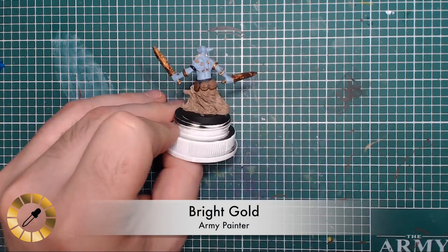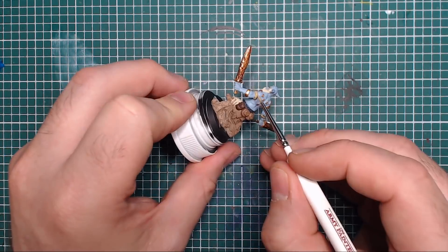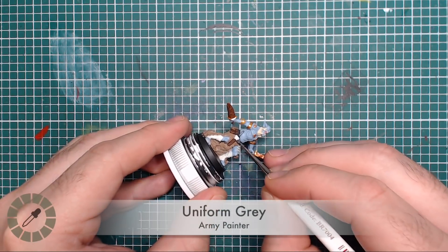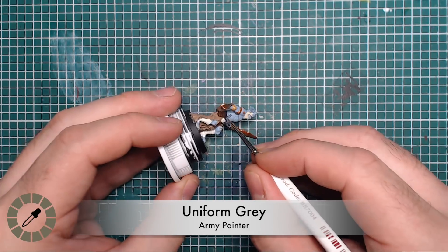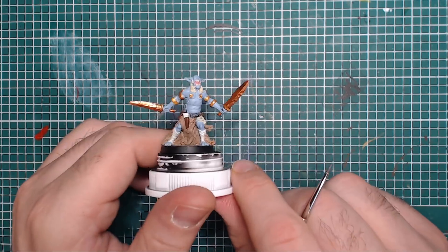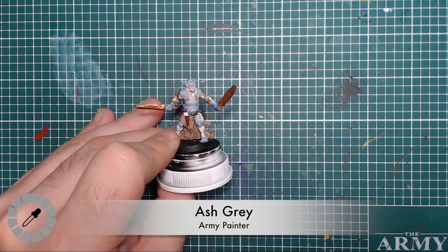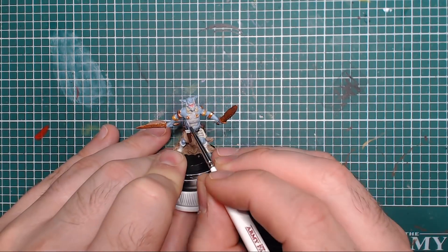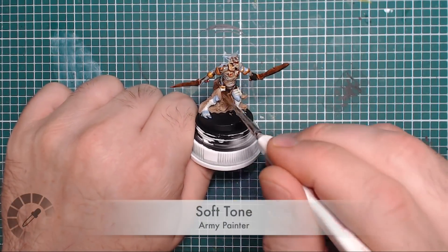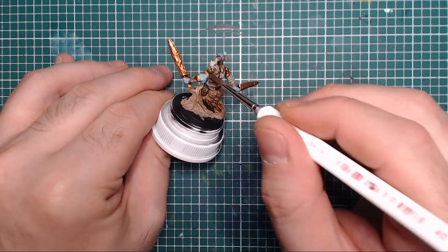A different gold - Bright Gold - is used for those other two bracelets. Moving on to Uniform Gray, a light silver color (similar to the filthy suit from the zombie side set, or a light Vallejo silver), used to paint the orc's belt and the handle of his dagger. Ash Gray, a very pale gray, is used as a third gray on the model. With that, the whole base coat is done.